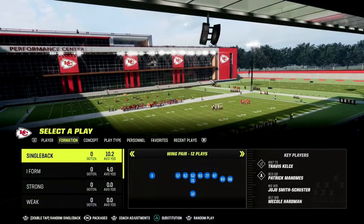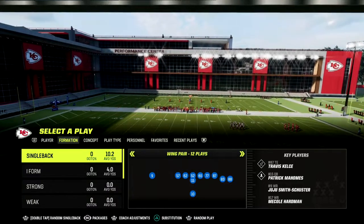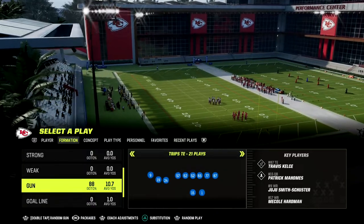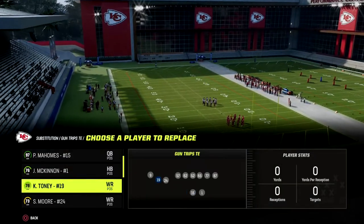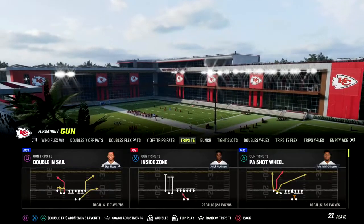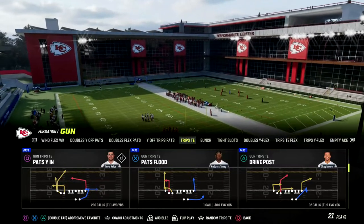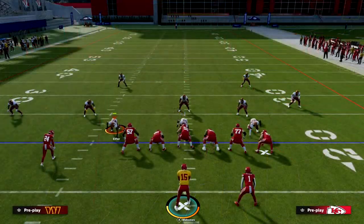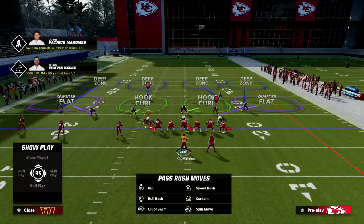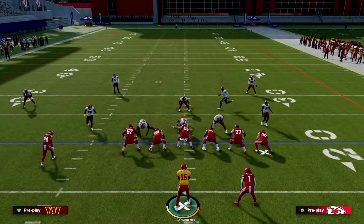The current meta in Madden 23 is shifting into a zone blitz and man blitz meta. It's really been a man blitz beater meta for the majority of the year, but now you're getting a lot more zone blitzes out of dollar or even any formation. We're going to show you one of my favorite ways to attack it. The play is from the New England Patriots playbook — specifically the play Pats WHY IN — to attack cover zero and the zone blitz meta.